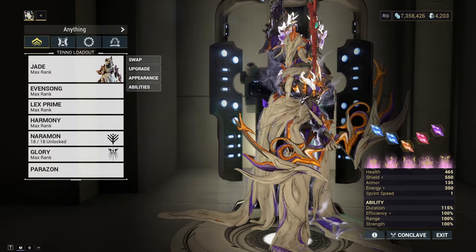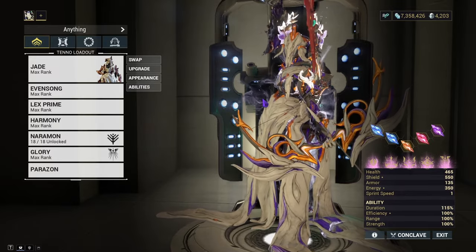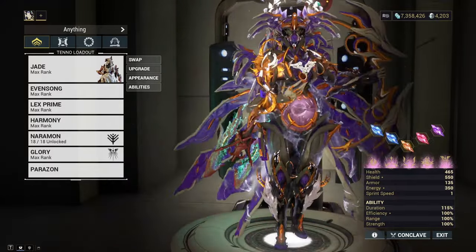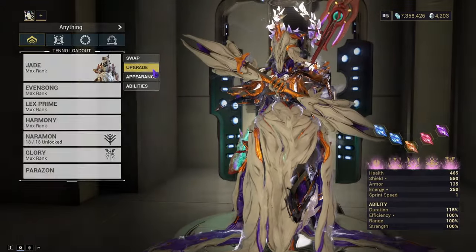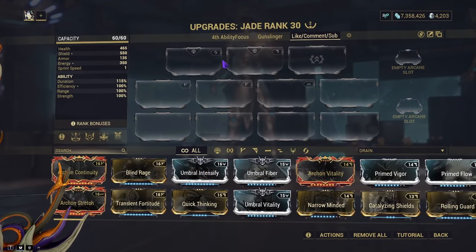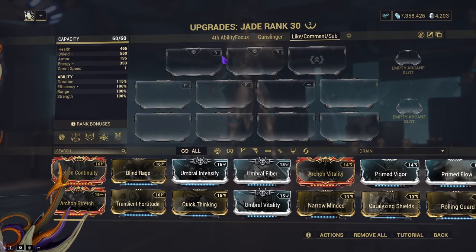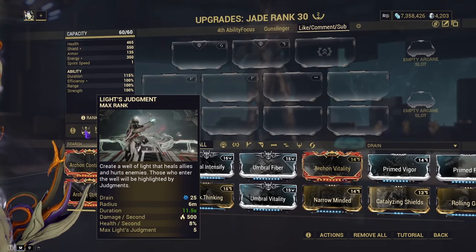Jade is our 57th warframe to be added to this game and she is supposedly a support frame. She's about as much of a support as an Apache helicopter, because the way she can be built is for support but also absolute terrorization of the enemy types in this game.